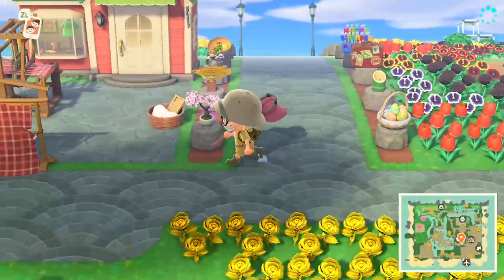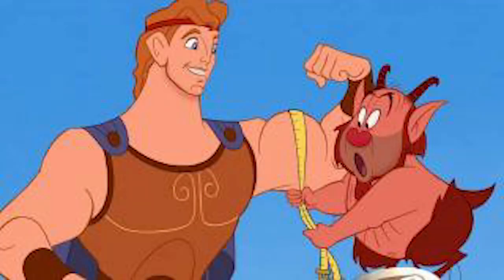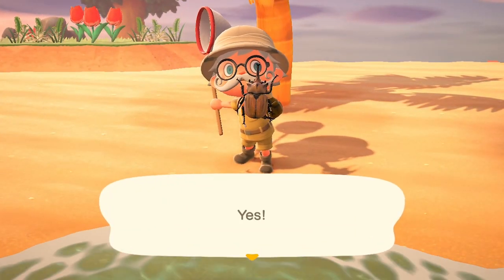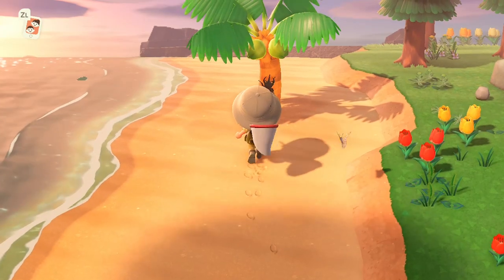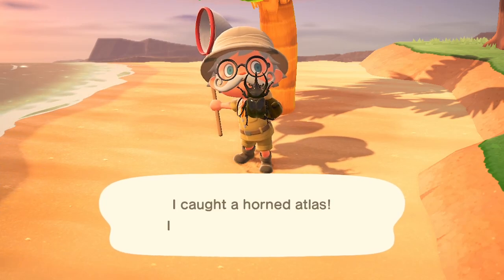Loads more stags — these ones can all be found specifically on palm trees. Head down to your beach for these. The horned Hercules sells for 12,000 bells on palm trees between 5pm and 8am. The horned elephant is 8,000 bells, also between 5pm and 8am. The horned atlas is also 8,000 bells, found on palm trees between 5pm and 8am. They're all eating into each other's spawning cycle.